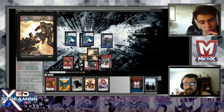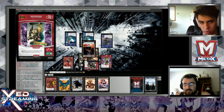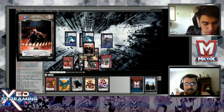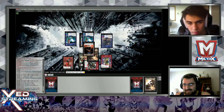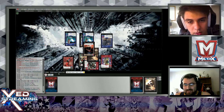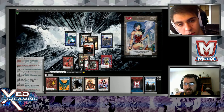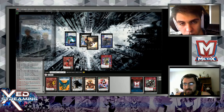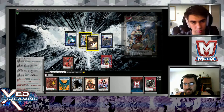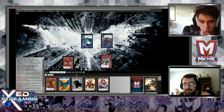That'll be all for attacks. I will block with Oracle straight across - the classic. Damage goes through, our characters will KO each other. And then at end of turn I'll KO one Oracle to bring back the other one.